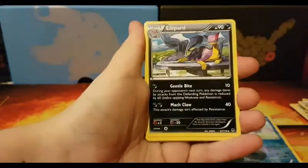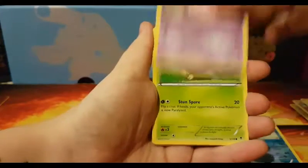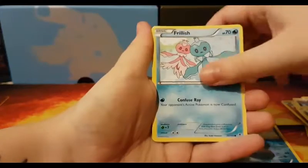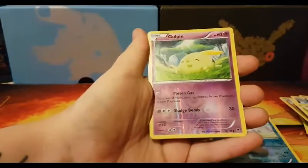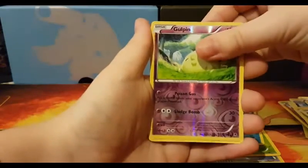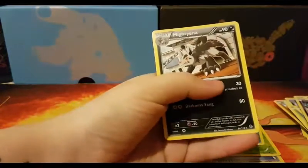Golbat, Professor Sycamore, Liepard, Munna, Venonat, Purrloin, Heliolisk, Frillish, a Reverse Goldeen. I don't even think we've got a Reverse Rare in these. And a Regular Rare Mightyena.